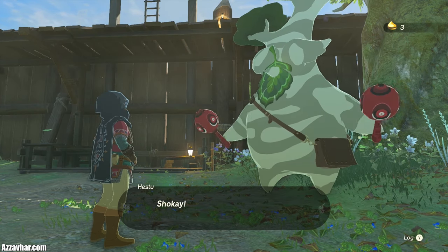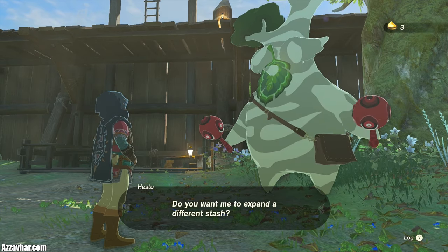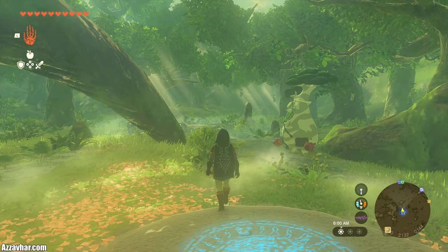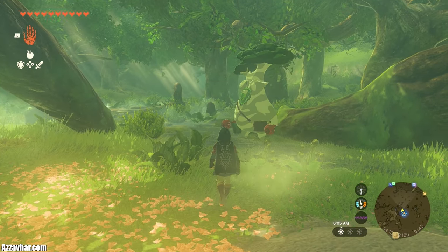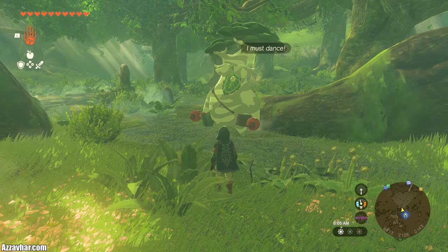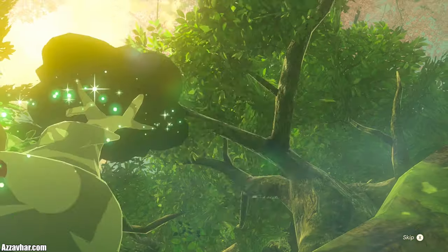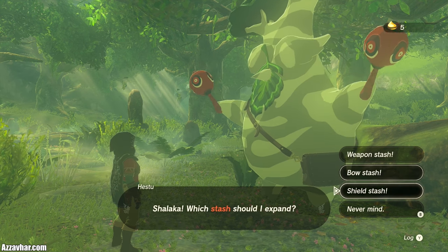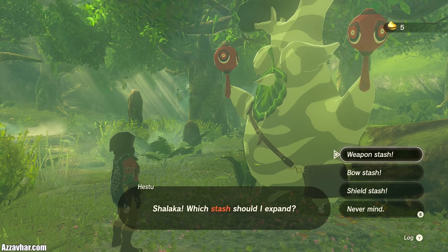If you've completed one of the Regional Phenomena mainline quests, Hestu is already at Lookout Landing. If you've discovered Korok Forest and done a quest there, Hestu will be at Korok Forest. Once you've unlocked Hestu, talk to him to hand in those Korok Seeds. You can choose to add an extra weapon slot, a shield slot, or a bow slot.